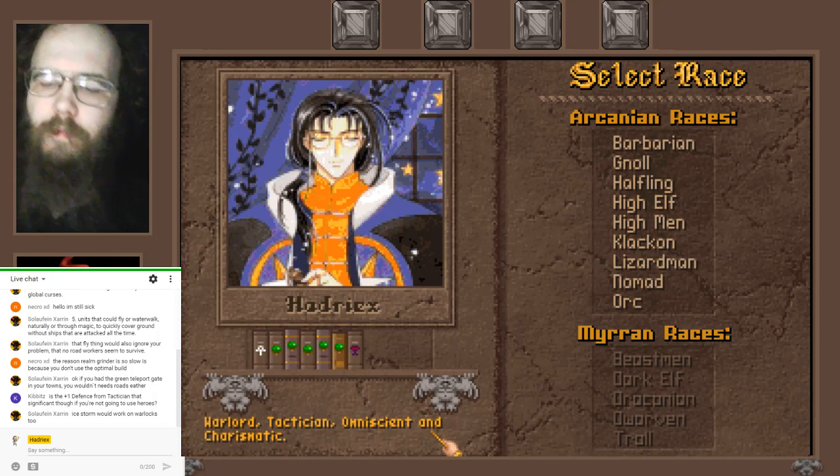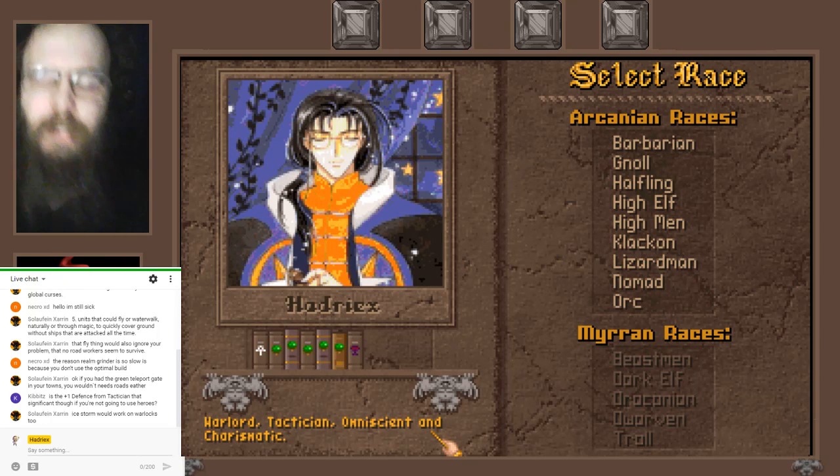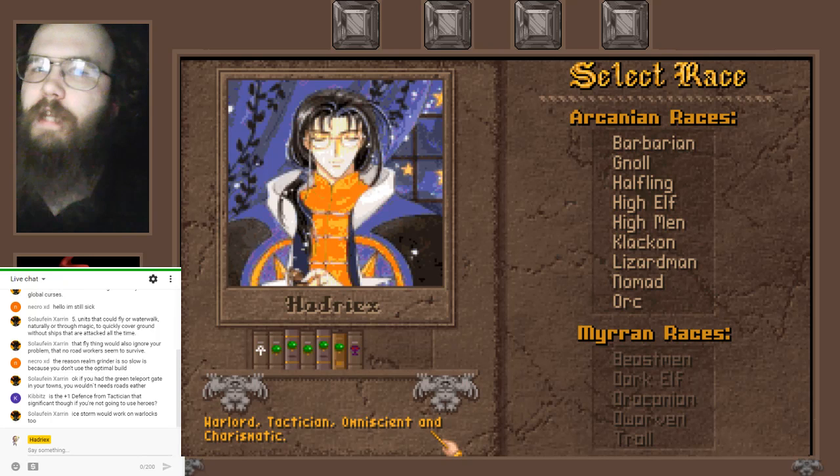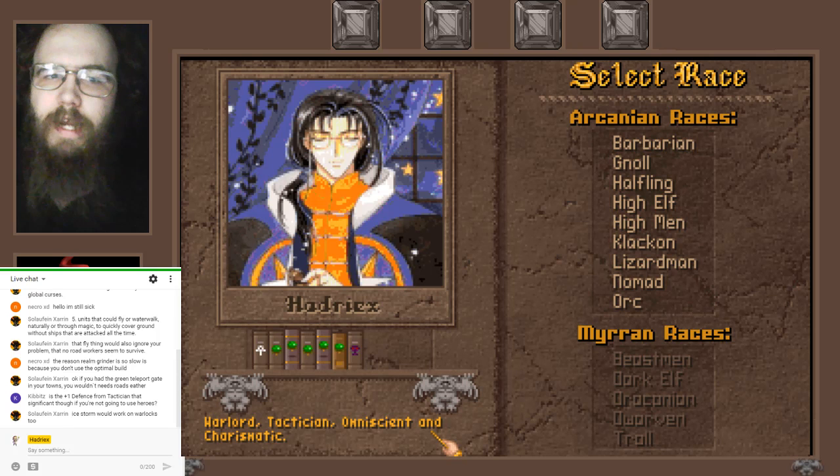I went and looked up my Realm Grinder build and it turned out to be the exact same build I was already using, with only one detail — an artifact that played a factor in how faction coins worked. I started using that about a week ago, so my Realm Grinder build is right up there with optimal.